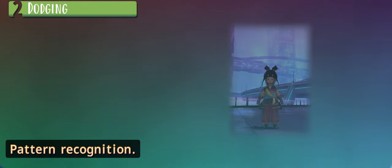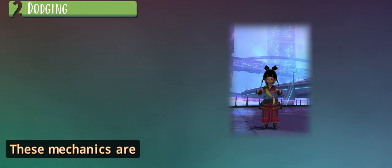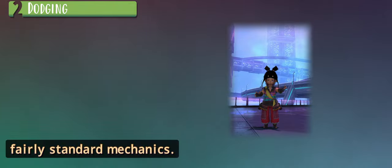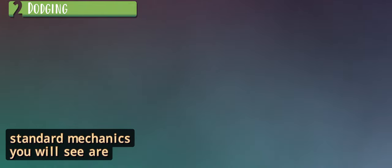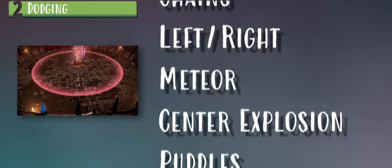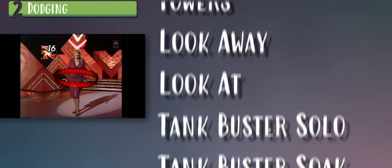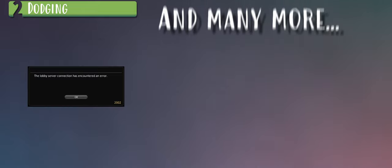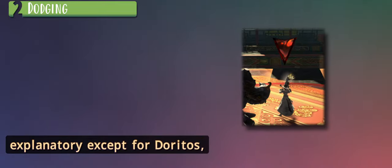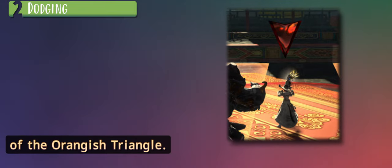Pattern recognition: a lot of fight mechanics utilize patterns from other fights that are commonly used. A list of all the standard mechanics you will see are: stacks, doritos, chains, left/right, meteor, center explosion, puddles, flares, roll stacks, light party stacks, cone towers, look away, look at, tank buster solo, tank buster soak, tank buster shared — and many more. You see these mechanics constantly throughout the game. Doritos, for example, just means you can't be alone — we call them doritos because of the orangish triangle shape.